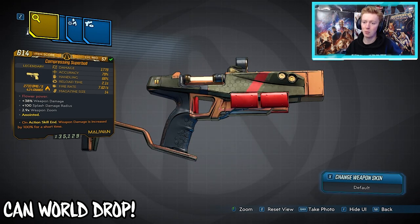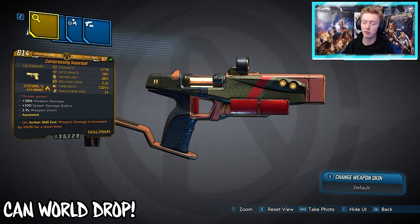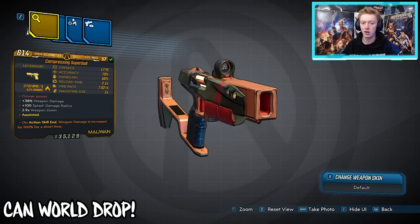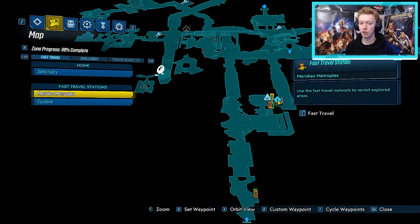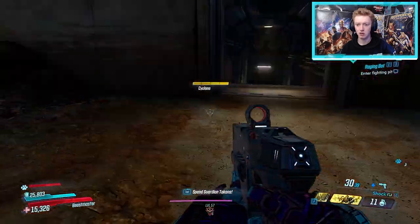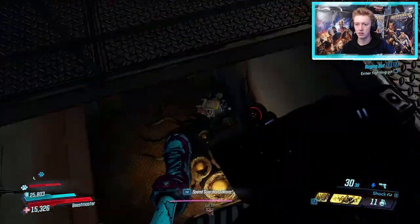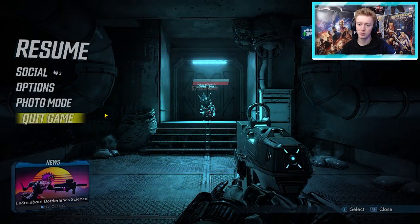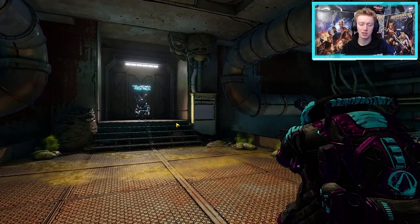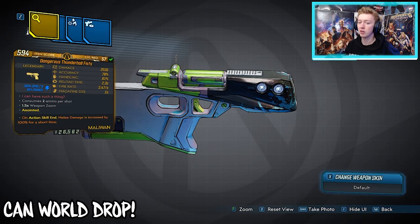Next we have the Super Ball Pistol by Maliwan — it can only come in fire elemental, no non-elemental, and can come with anointments. Go to Promethea, Meridian Metroplex. Jump in a car, drive straight out, turn left, then right, go down the ramp underground, turn left at the end, and drive to Baron Noggin's location underground. Baron Noggin is a Zer0 hunt crew challenge boss, and he only drops the Super Ball — so it's super easy to get since he has only one dedicated drop in his entire loot pool.